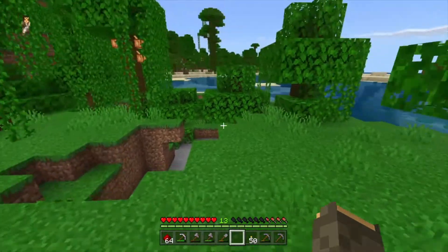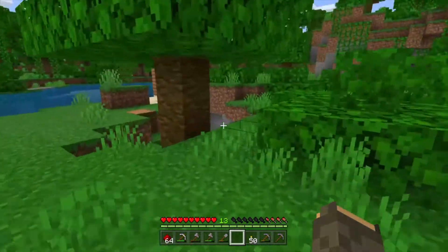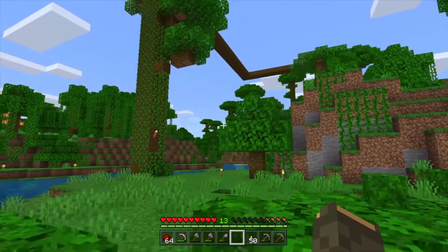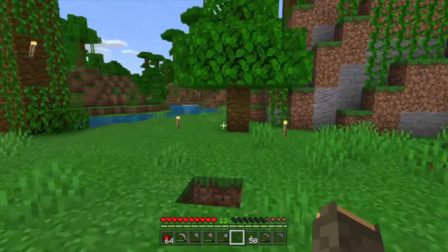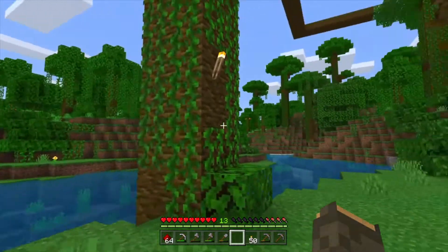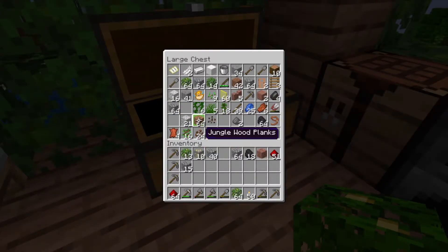So the first thing that I want to do is get some more leaves. Oh hey, look — our tree grew, and it's terrible. Amazing. Hey look, we already have a bunch of leaves. The other thing that we're going to need for this process is dirt, which I fortunately also have.